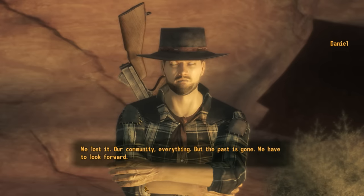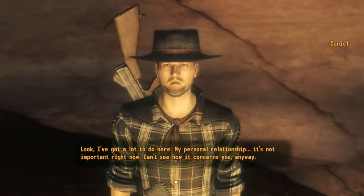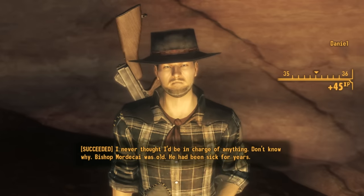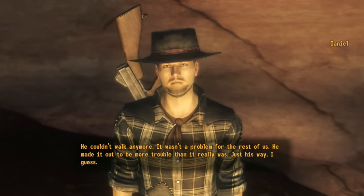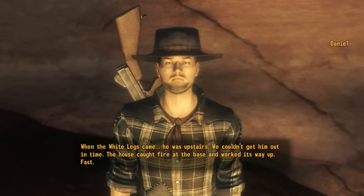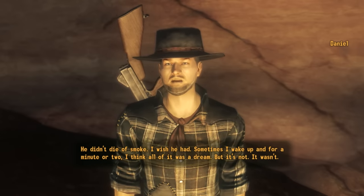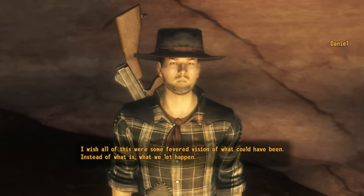We pass a speech check and push him to acknowledge his past. He opens up: Joshua was gone, and so were many New Canaanites — the White Legs must have been watching and counting who remained. 'We didn't think the white legs were a real threat. Maybe it was overconfidence. Maybe sloth. Either way, we didn't see them coming. They attacked at night, killing without regard to age or infirmity, armed or unarmed. They beat children to death in their beds while sleeping. And now we're all that's left. Maybe 30 of us. Pride goeth before destruction.'